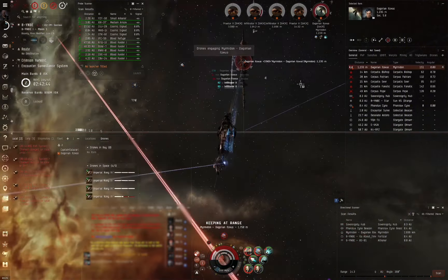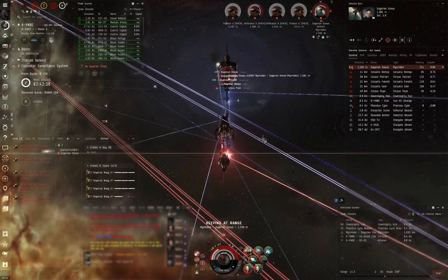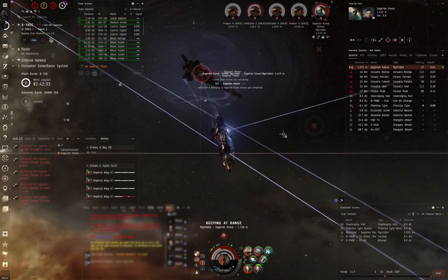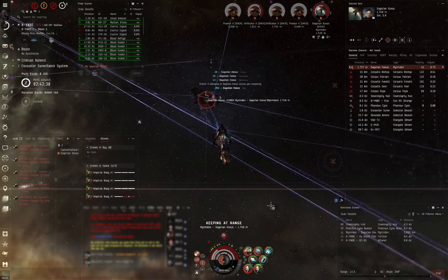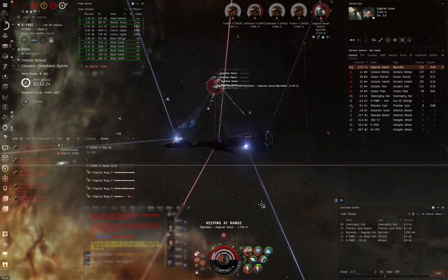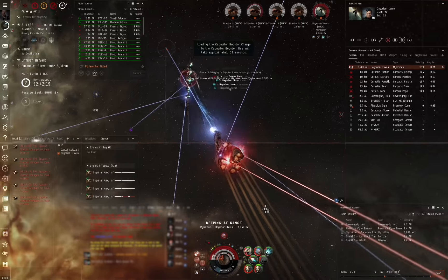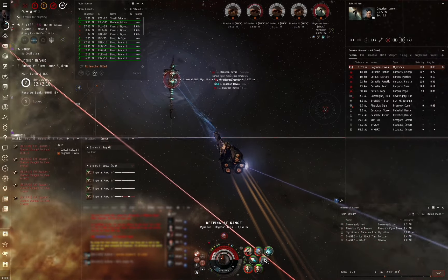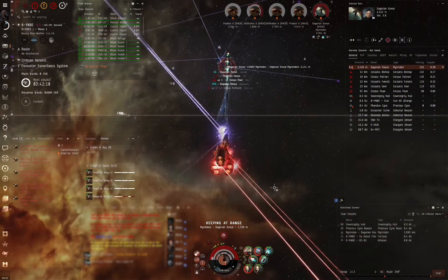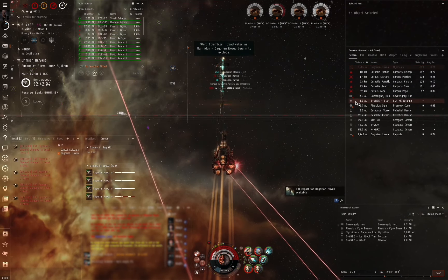Noticing that he starts to break, I put my drones on him to try and kill him as fast as possible, as the Myrmidon has a very high hull HP. And down he goes — good fight.